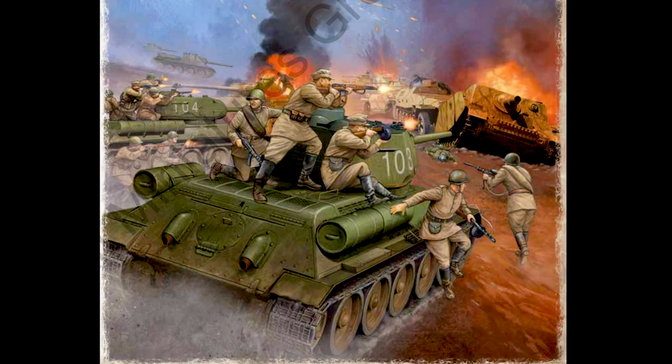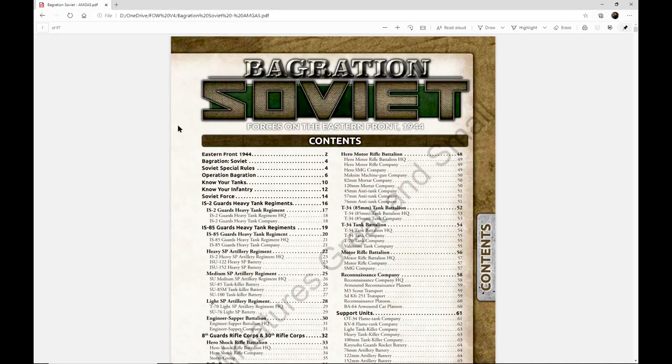Hi everyone, John here from All Miniatures Great and Small. Today we're going to be doing an overview and look at the new Bagration book for Flames of War. These are Soviet forces on the Eastern Front in 1944. This book represents the Soviets' great push back — the Germans had been slowly eating into the Soviet Union, but the Soviets stopped them and pushed all the way back to Germany. As a Soviet player, it's an exciting time because you're starting to get some really cool equipment.